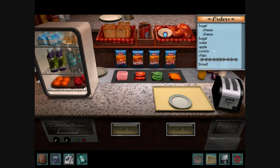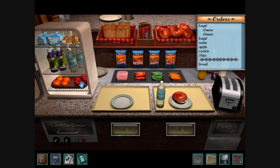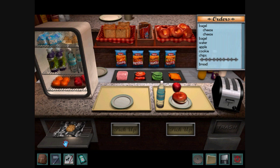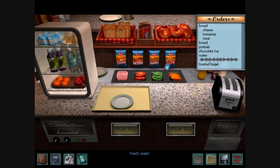Whoa! I didn't know Mr. Harris was teaching here. Maybe I can transfer to his class. Apple. To make a cookie, you just grab some cookie dough and put it in the oven.